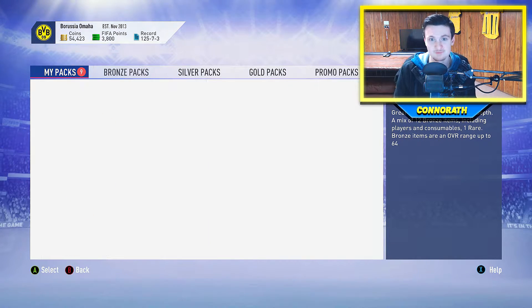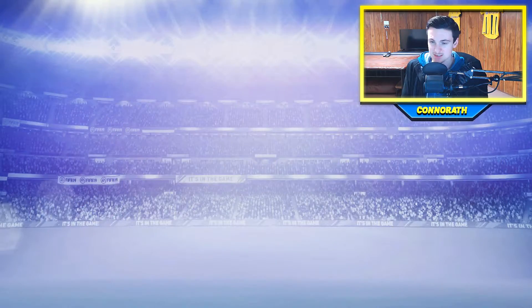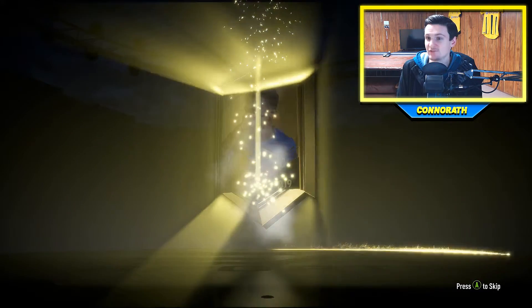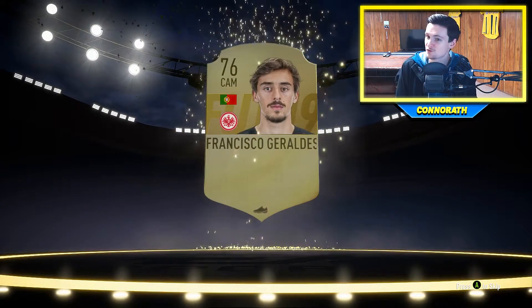I don't want to start with the other stuff, let's just start with this real quick. So we have a Jumbo Gold Pack, which I don't think we came with — it was just a random one. I have a couple of randoms in here because of objectives. We get probably nothing, honestly, which is not a bad thing because you're not going to get anything from this pack. And it's a Frankfurt player which I don't think he even plays, but it's whatever.